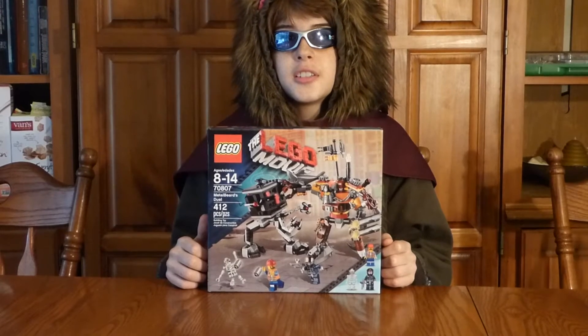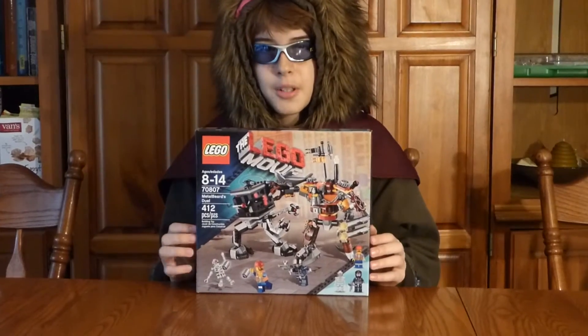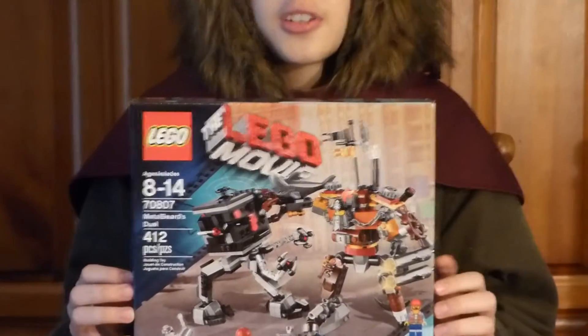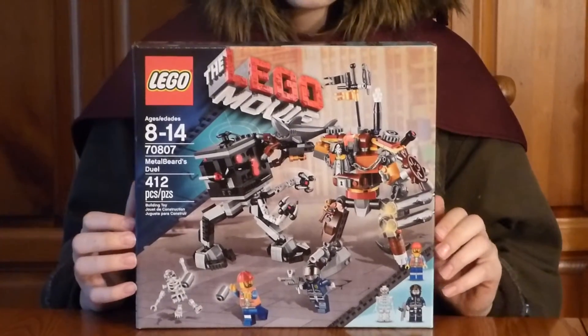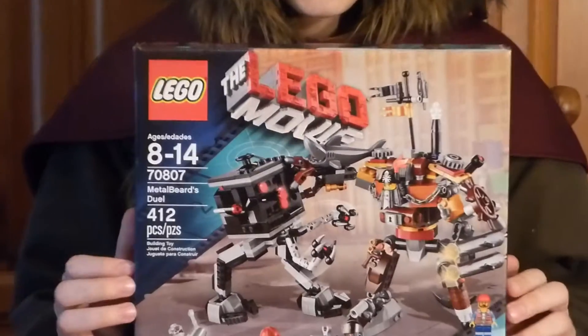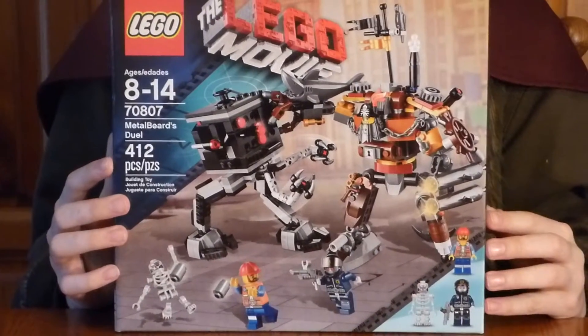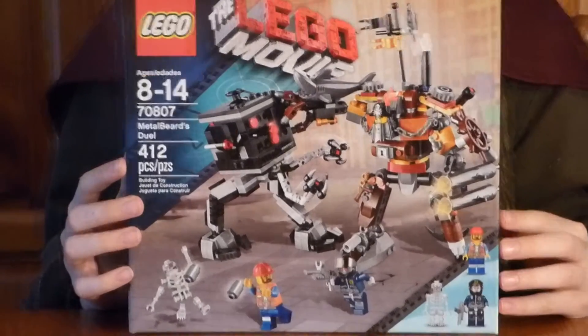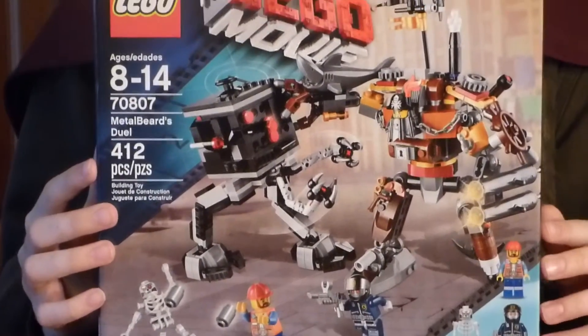Hi YouTube, this is NinjaBear. I'm doing an unboxing today of Metalbeard's Duel because it was requested in the comments of the previous video. It has 412 pieces and 3 minifigure characters: Frank the Foreman, a RoboSwat, and a Skeletron. And it has Metalbeard and a MicroManager.